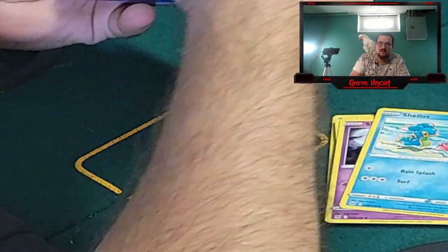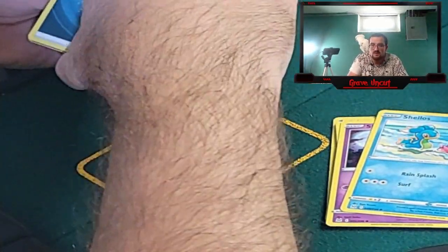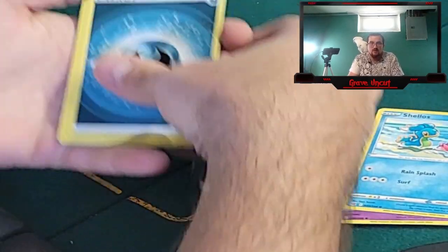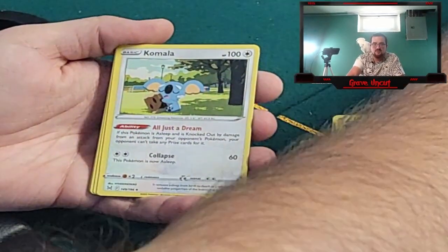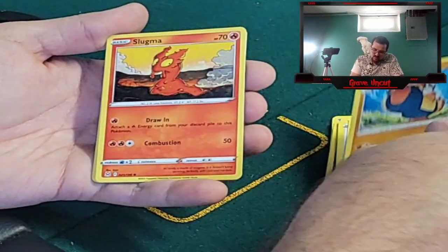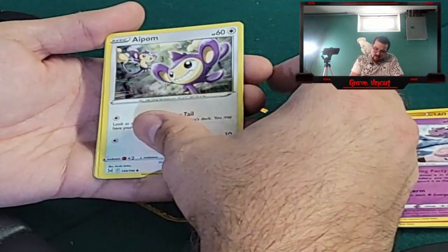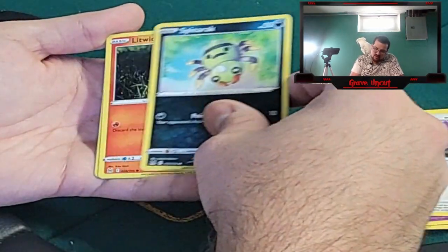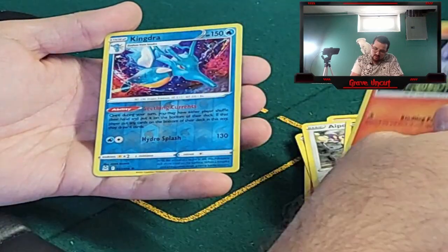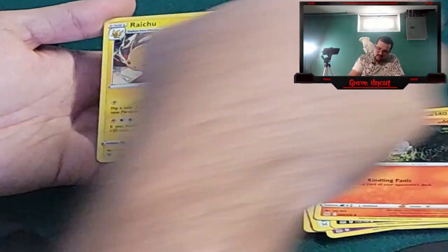Well that one's a crap pack. One, two, three, four to the front. Figured. We got Darkness, Komala, Toolbox, Hariyama, Slugma, Clefairy, Aipom, Spinarak, Litwick, reverse Kingdra and a Raichu non-hollow.